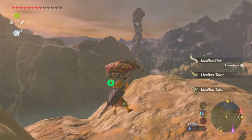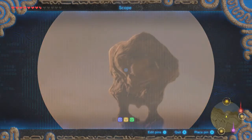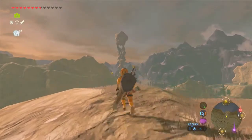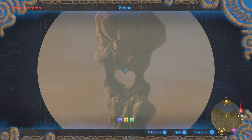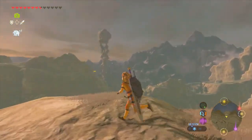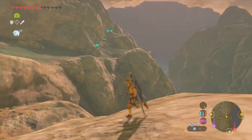Heading over here — what the hell is that? It's like a giant rock column with some interesting design features on it. There's like a heart right in the middle. If we fly through that, I wonder if we activate something, or if we climb all the way to the top. There's probably at least a Korok or something up there.